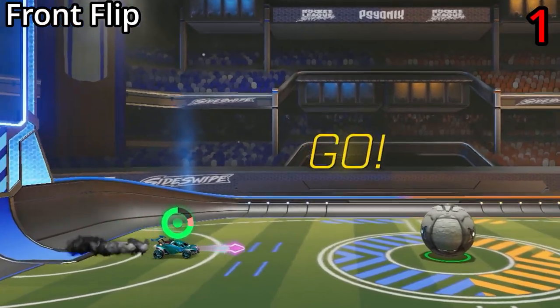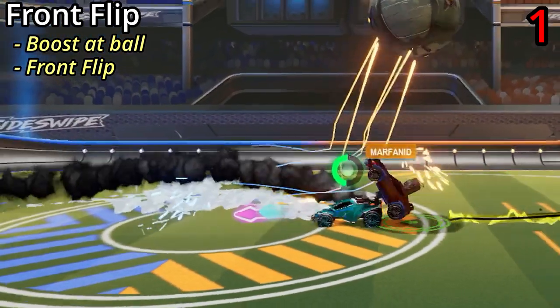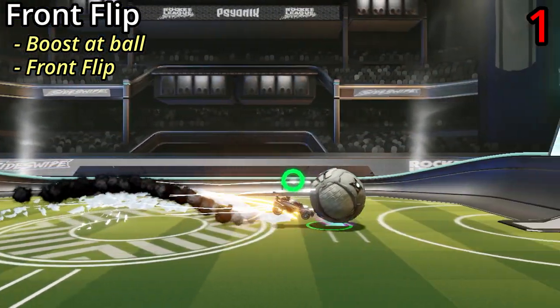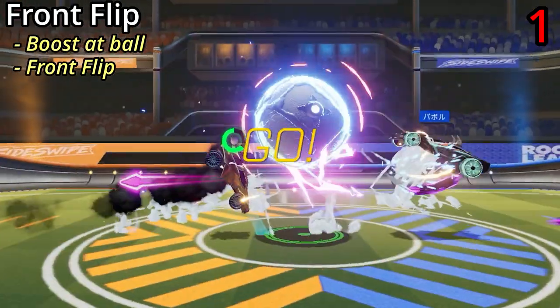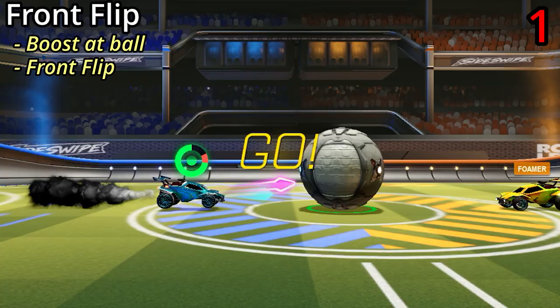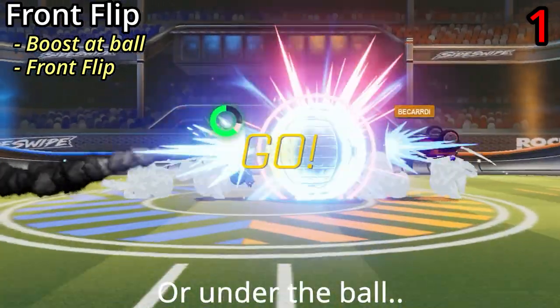It doesn't get much simpler than the frontflip kickoff — just boost at the ball then frontflip into it, either getting a regular frontflip or a redshot. And whilst it is simple, it's also pretty high risk, as you could just flip past the ball and end up flying through the air, so I don't personally recommend it.